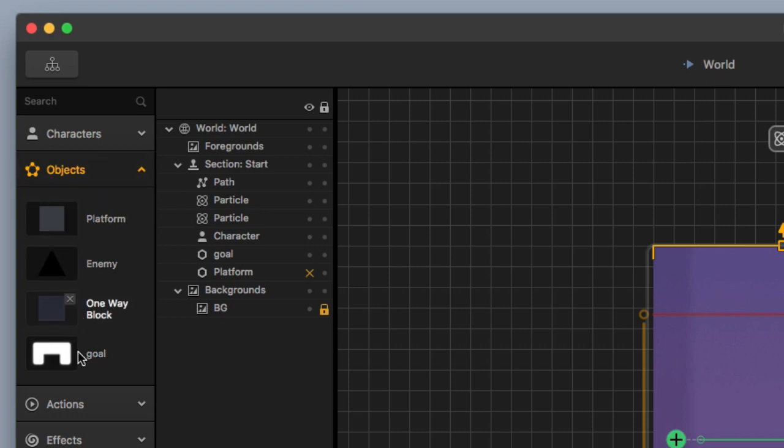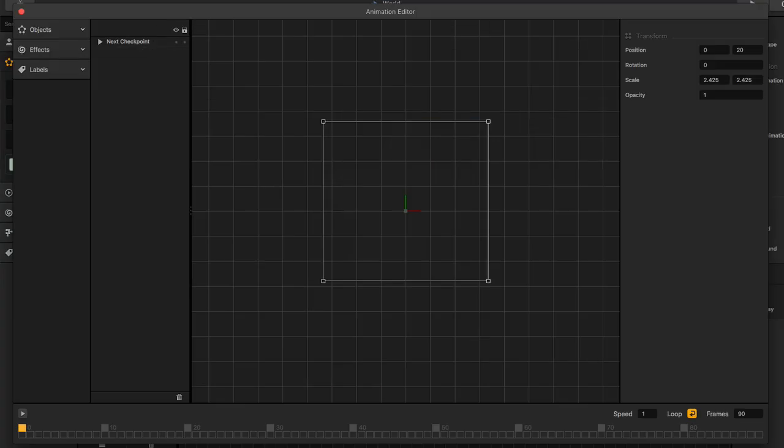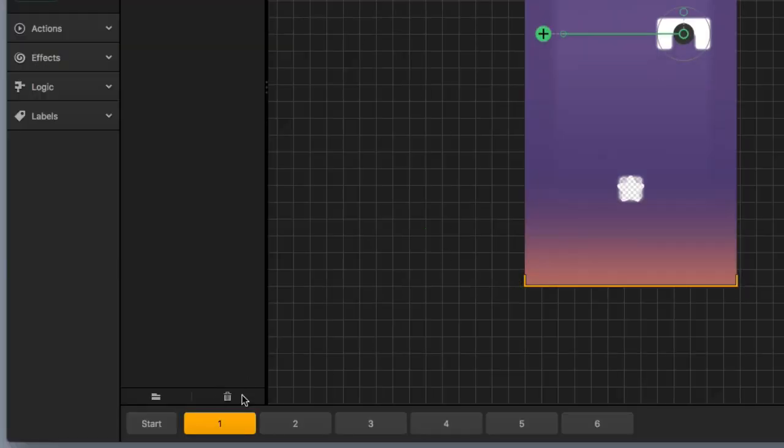I'm going to select my goal from the objects menu. There's a default animation and a blank defeated animation, which looks very suspect. Let's check out the edit button and see what's going on in the defeated animation. There's a handy 'next checkpoint' action that is released as soon as that goal object is defeated. So when the character does damage of one to the object, it defeats it, and the defeated animation releases the next checkpoint.